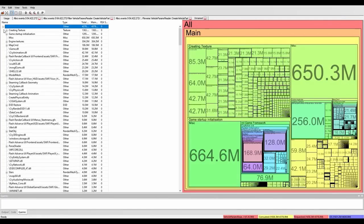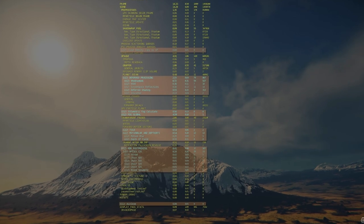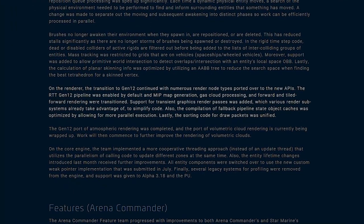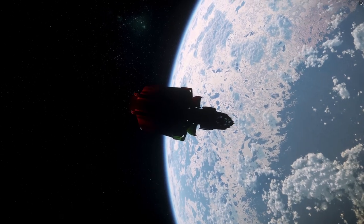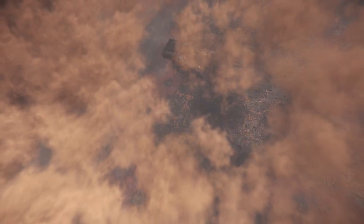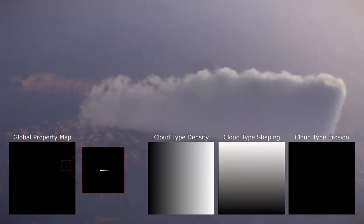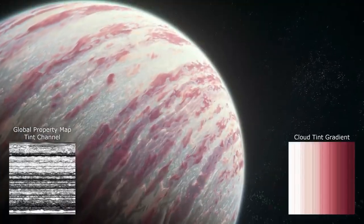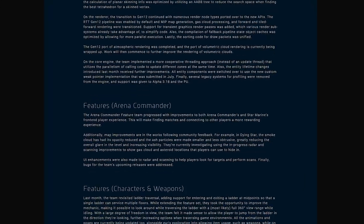The physics team has been working hard at code optimization, focusing on reducing loading times and memory consumption. The rendering team continued on the Gen 12 implementation — the render to texture pipeline was enabled through Gen 12 by default, and mip map generation, gas clouds processing, and forward and tile-forward rendering were transitioned. Atmospheric rendering was moved to Gen 12 and volumetric cloud rendering is being wrapped up. Getting these major features transitioned to the new more efficient Gen 12 renderer could lead to some performance improvements in the near future.